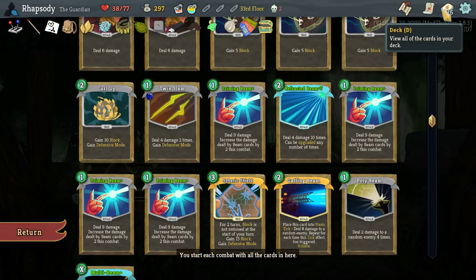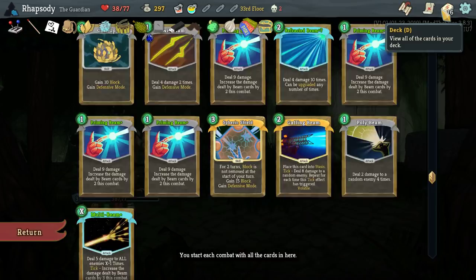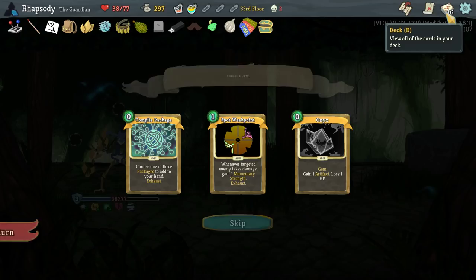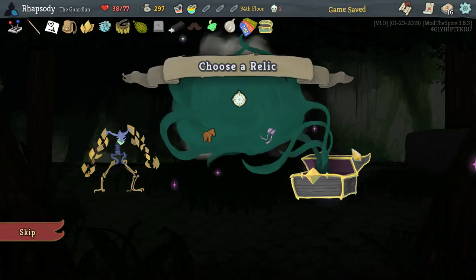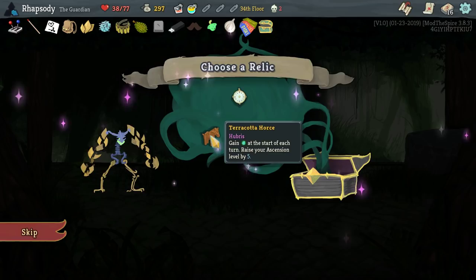Whenever a targeted enemy takes damage, gain one momentary strength — that's a really good way to still ramp up the Refracted Beam, in elite fights at least. Compile Package: choose one of three packages to add to your hand — we've had that super recently as well. Spot Weakness could be useful here, but I don't know if it's more useful than just playing another Priming Beam. Prosthetics Spot Weakness would have been incredible. Well, I'll take the Terracore Horse — just gain energy at the start of each few turns and raise your Ascension level by five.